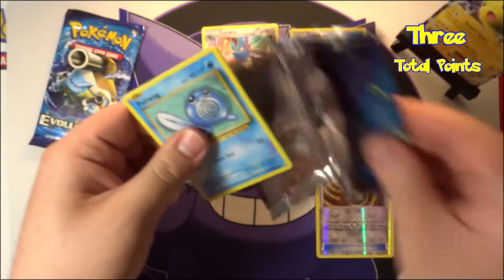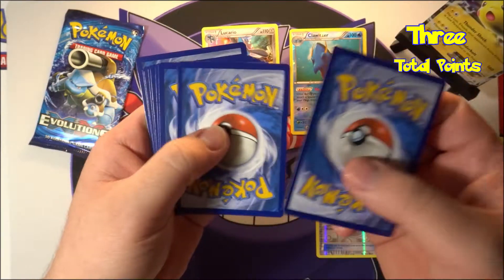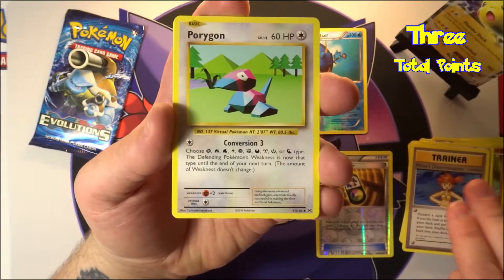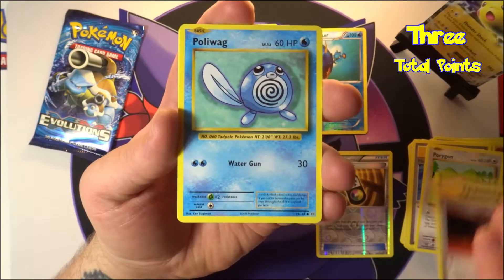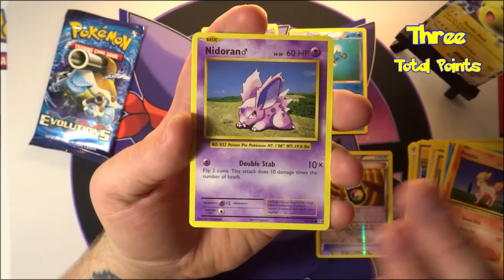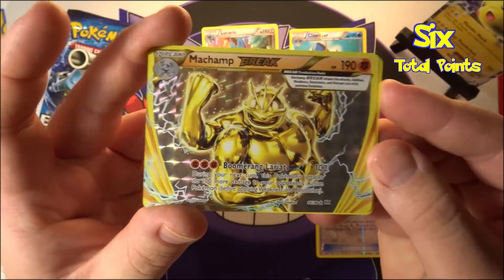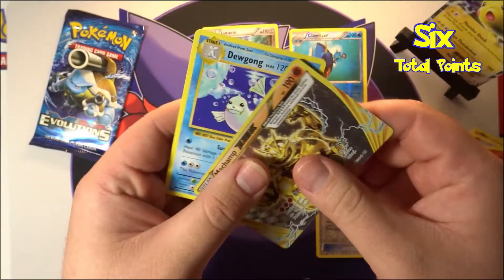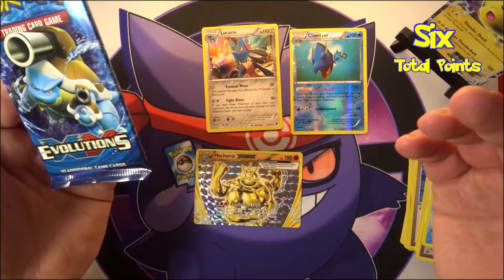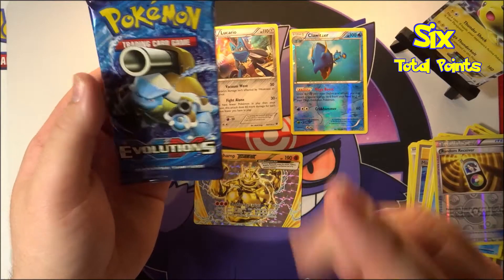Next up we've got Evolutions — still potential for some good pulls in these packs. Green code, there you go. We've got Misty's Determination, a Porygon, a Devolution Spray, a Poliwag, a Pikachu, a Ponyta, a Nidoran, a Vulpix — and a Charizard Break! Very cool, that's a good three points there. And a Dewgong. Awesome! We're sitting at roughly six points.